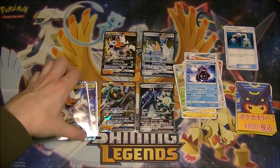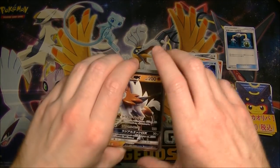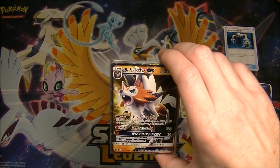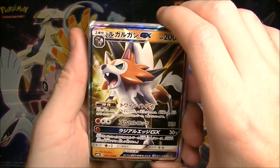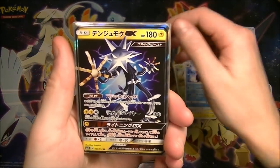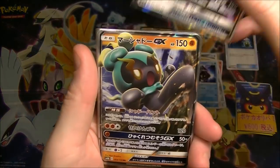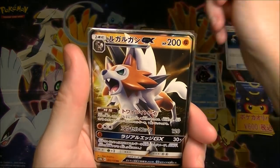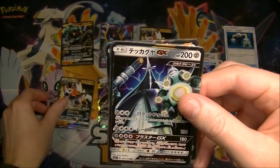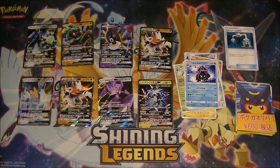All those Pikachu promos are super expensive at the moment. The one from the Mimikyu box — the one that has Pikachu and Mimikyu on it — is worth like 6000 yen now. It's crazy. I wish I bought more of those boxes when they came out because they definitely seem to increase in value. Alright — we got Lycanroc, Zekrom, Sigaliph, Genesect, Marshadow, another Lycanroc, a Celesteela, and a Cobalion. Nothing earth-shatteringly good, but at least we got a GX in each pack — that softens the blow a little bit.